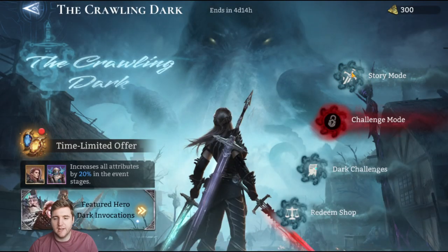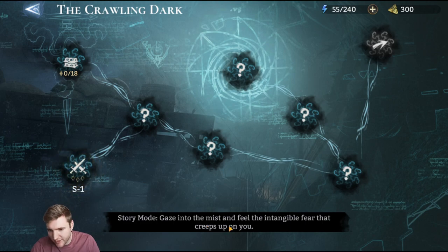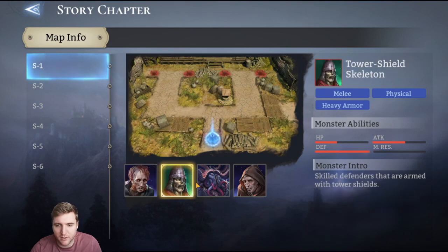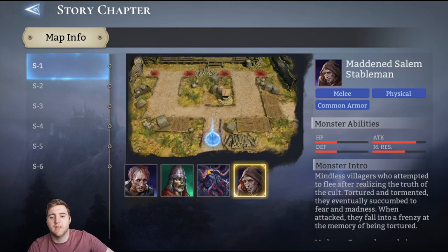With that done, let us play the story mode and see what is up. In this nameless village shrouded in mysterious power, madness has taken hold and wreaked havoc. You get 100 Sigils of Yore. We're up against a Madden Salem farmer, a tower shield skeleton, a Baron Salem, and a Madden Salem stableman.